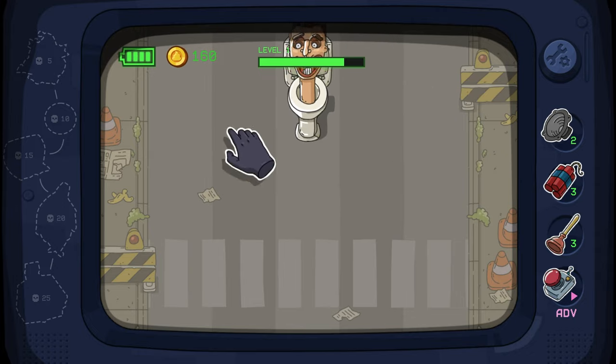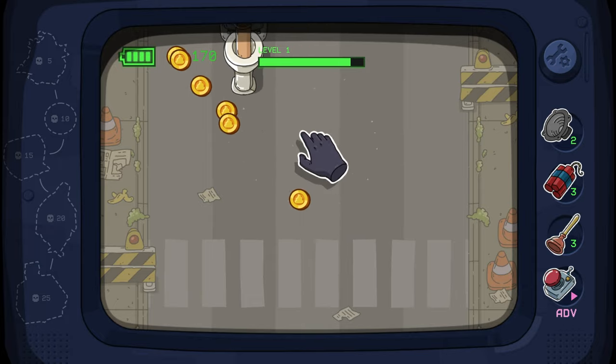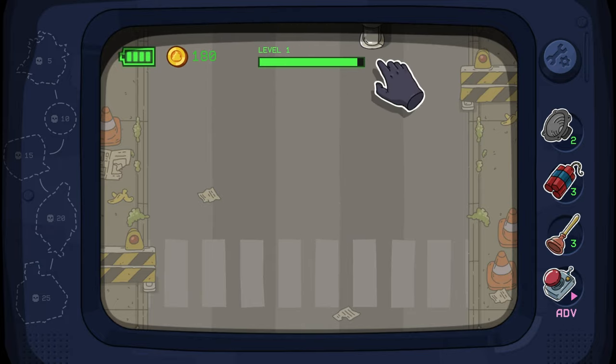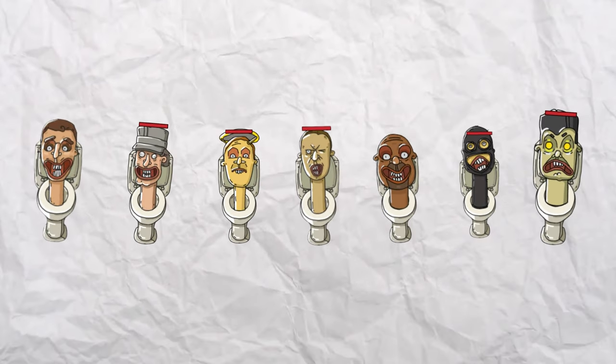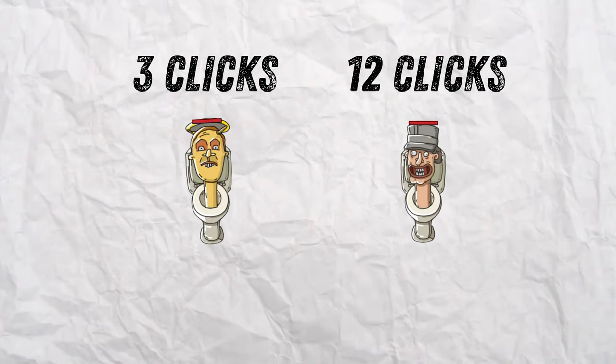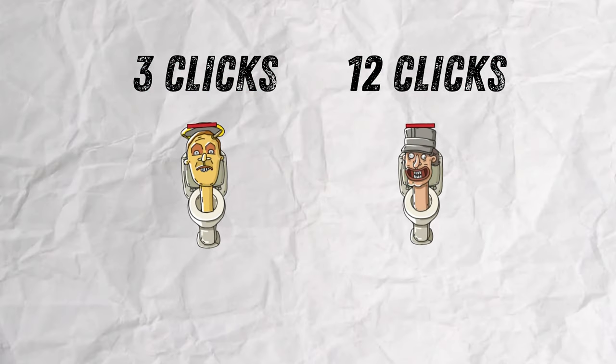The enemies move from the top of the screen to the bottom, and you flush them by spamming your left mouse button. For each enemy you flush, you earn money. Again, it's a simple concept done well. You might easily dismiss it as boring or repetitive like the first game, but this game is different. There are different enemy types that require more clicks than others — for example, there's one with a hat that requires about 12 clicks, and the fast yellow ones require about 3 clicks.